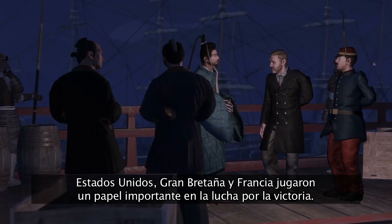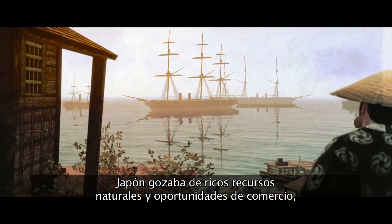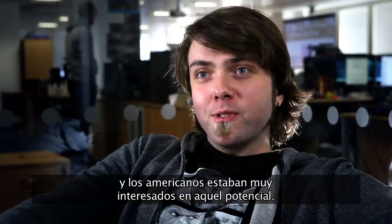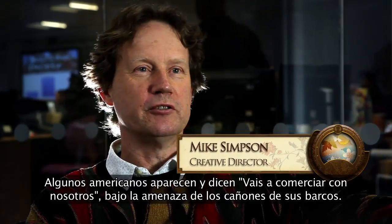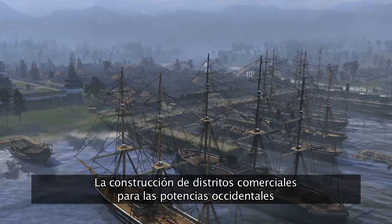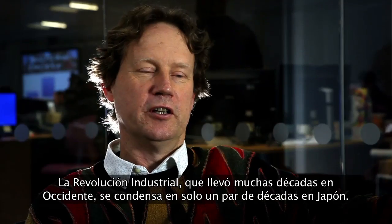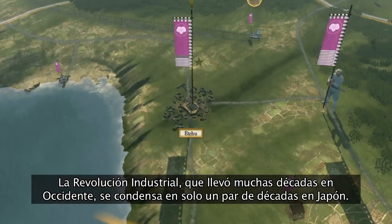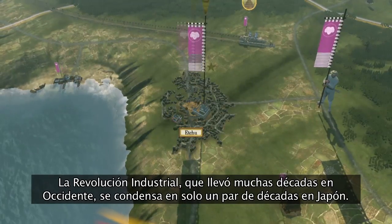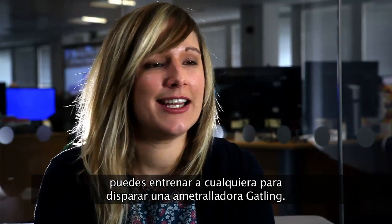The American, British, and French nations play an important part in the struggle for victory. Japan was rich in natural resources and obviously trade opportunity. The Americans were very keen on tapping this potential — a bunch of Americans turn up and say you will trade with us, and back it up with some gunboats. The construction of trading districts for Western powers will give you access to devastating units and advanced technology. The Industrial Revolution and the Enlightenment that took many decades in the West gets condensed into two, three, or four short decades in Japan. In about 30 years, it's one of the most advanced industrial nations in the world. Instead of relying on expert swordsmen, you can train anybody to fire a Gatling gun.